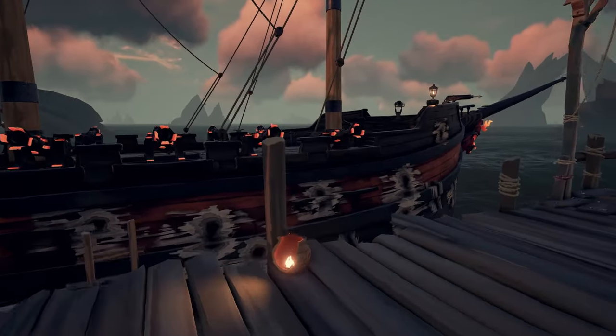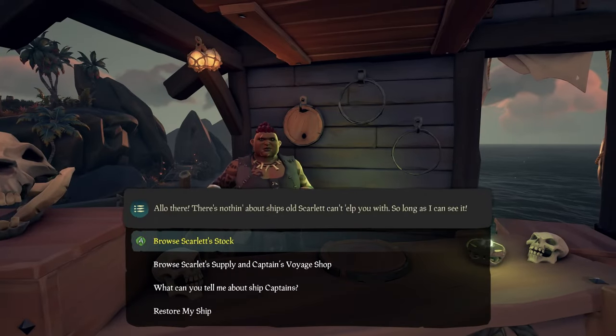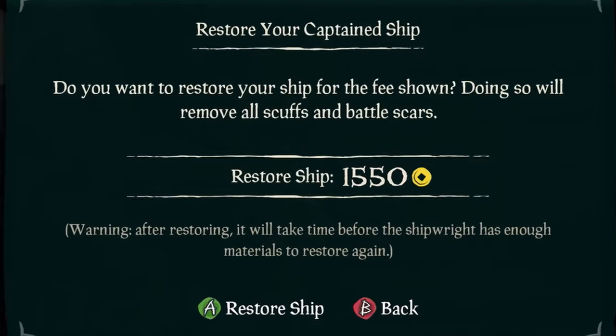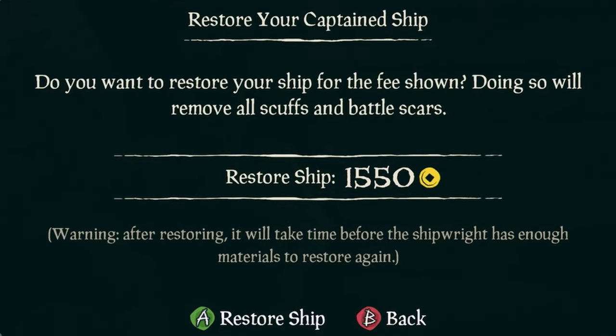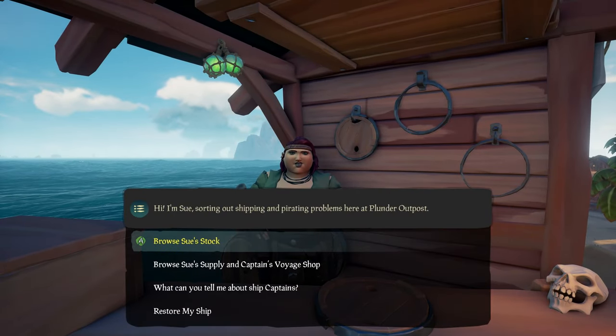But that's not all — even battle scars and any damage that happens will stay there. If you wish to remove it, pay a small gold fee to the shipwright for a refresh. But remember, just like the merchant supply crates, this also has a cooldown. You can also purchase different supplies from throwables, meats and worms for your fishing, in addition to captain's voyages.